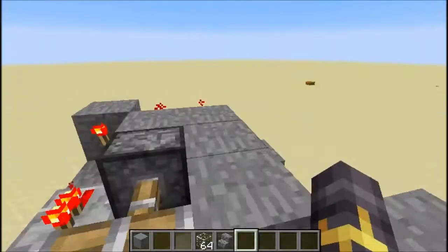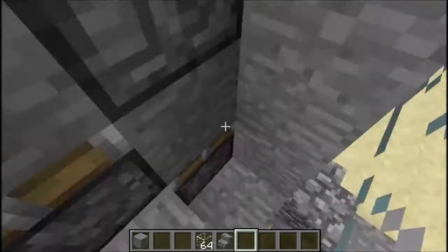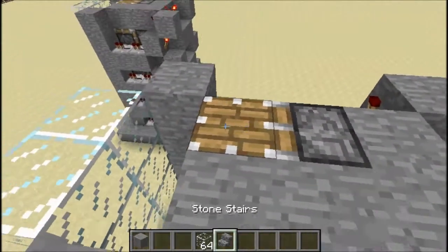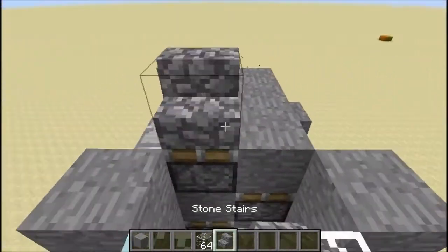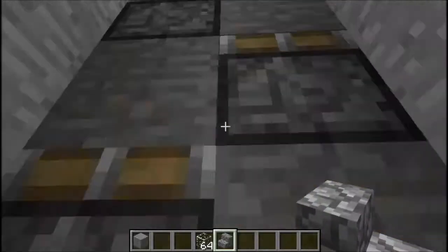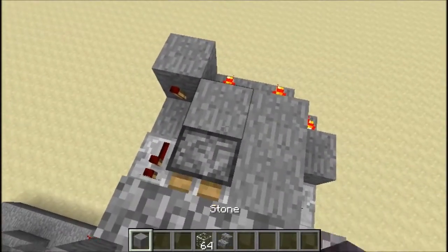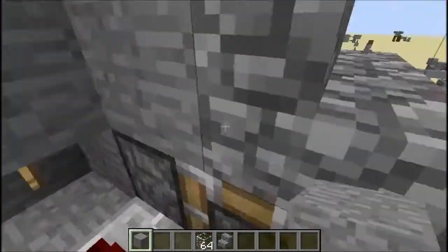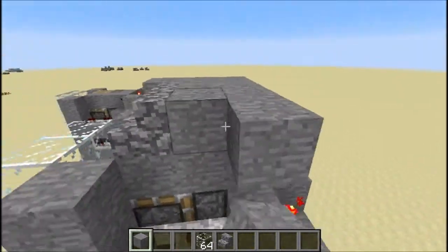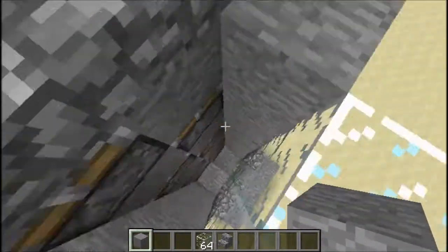If this doesn't work, re-watch the video because it works for me so it should work for you. This spot can be anything you want — for example, you could add stone on top so that all the redstone is hidden. Just these little finishing details for the redstone, you know.